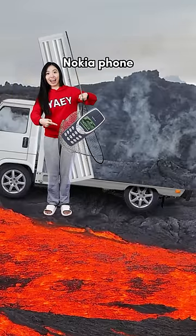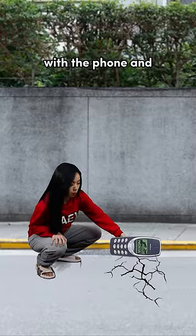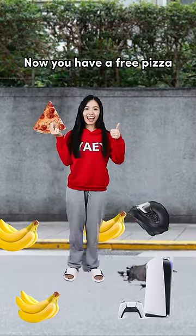Take a scoop from your pocket and scoop the remaining items. You will find a Nokia phone literally untouched. Bring the Nokia phone to the roadside, hit the road with the phone and the road will break. Wait for 1 hour and a pizza delivery man will pass by. A pizza will fall out of the bike. Now you have a free pizza! Yay!